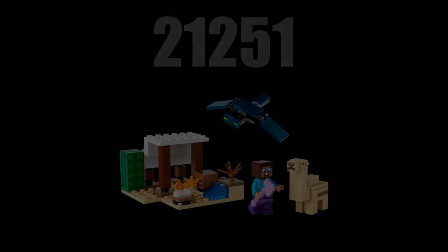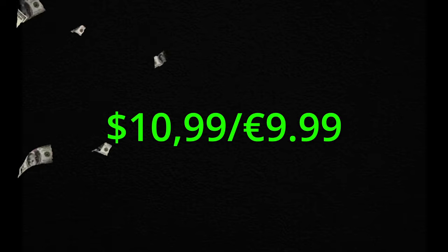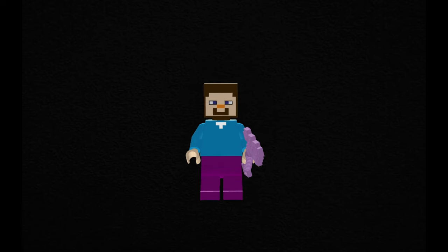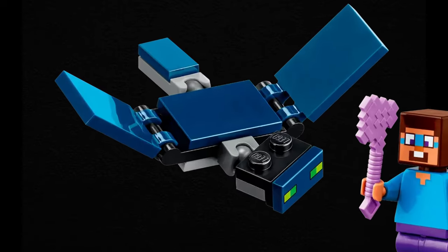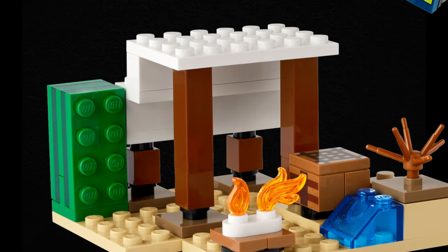Lastly is set 21251, Steve's Desert Expedition. It releases on January 1st, 2024, retailing for $10.99 USD or €9.99. Unfortunately, not even $10 Minecraft sets were strong enough to resist LEGO's recent price increases, though it remains under €10 in euros. The set has 75 pieces and is set in the desert. Steve comes with an enchanted axe and a new face print featuring camel spit, which is an awesome detail. This set is the first time we get the camel in LEGO — in baby form — which released in-game in June 2023. The hostile mob is a phantom, and features include a crafting table, a water source, a campfire, a cactus with a new design, a dead bush, and a tent-like structure made with wall blocks and fences. This set is the first to not have a play feature.